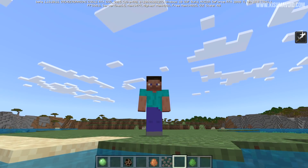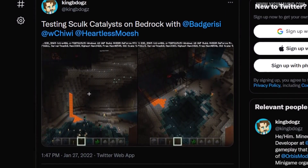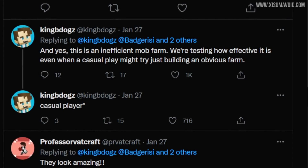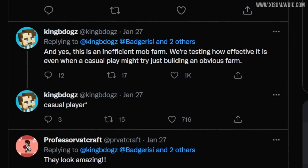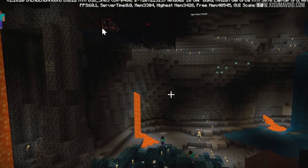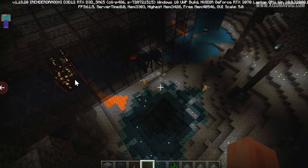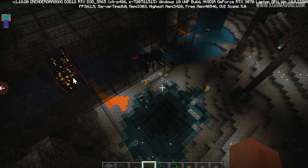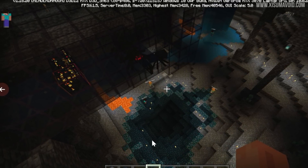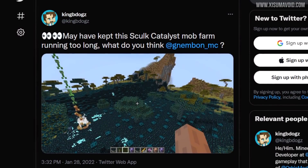That's about it for the beta. Let's move on to some tweets about the deep dark from the developers. First, we have screenshots of testing of the sculk catalysts on Bedrock Edition. From a reply we can see they were testing a mob farm design to see what a casual player might do with these blocks. Looking closer at the images, one of the monster spawners appears highlighted — probably just a testing feature. It looks like they're using spiders, dropping them to their deaths, to see how much the sculk will spread.